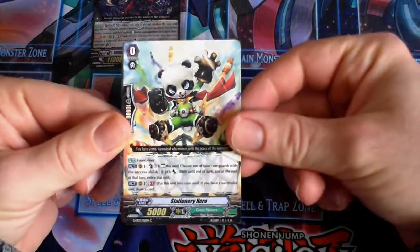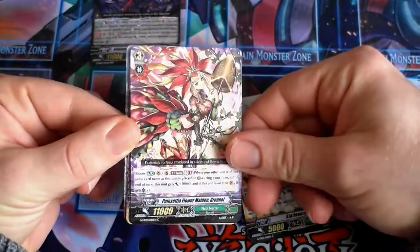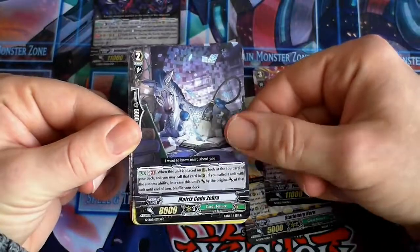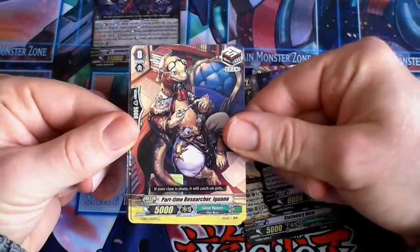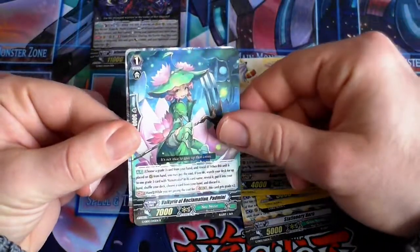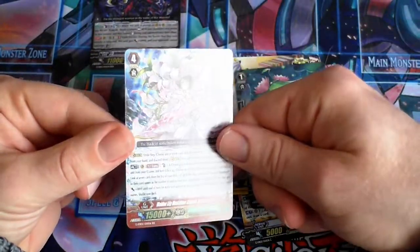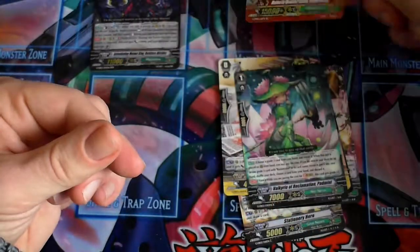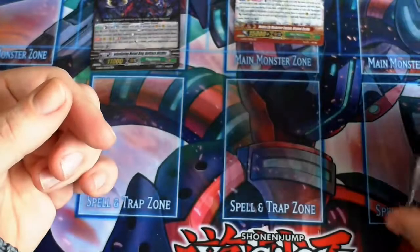Up next, we've got Stationary Hero, Princess Flower Maiden Gruniel, Matrix Code Zebra, Part-time Researcher Yagano, Approval Frigate, Valkyrie of Reclamation Palmini, and a double rare — Maiden Lily of Musketeer, Virgurial Celestia. So, our first double rare.